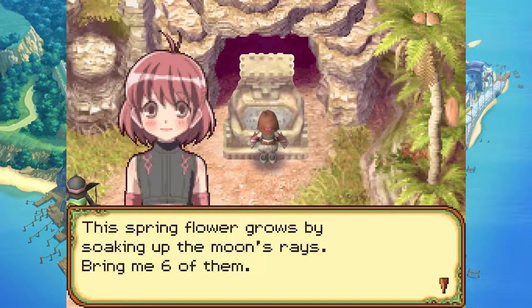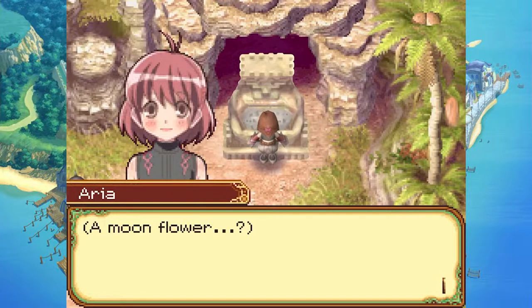Cain is taking one damage from these enemies — he's overpowered as all crap. I interacted with him. What does it say? 'This spring flower grows by soaking up the moon's rays. Bring me six of them.' Oh, we actually have those at home. Perfect. A moon flower — do we have them all? I think I did grow them.